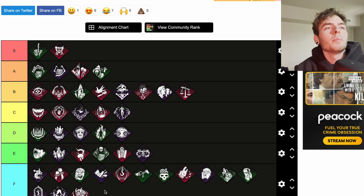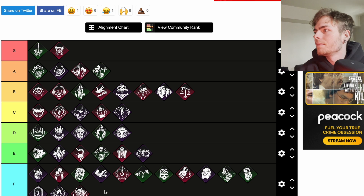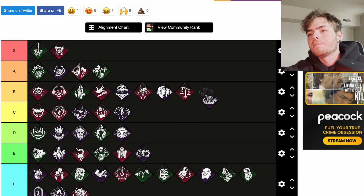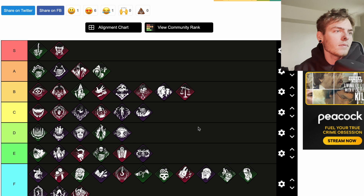Oppression is a teachable Twins perk. When damaging a generator, up to three random generators also begin regressing and trigger a difficult skill check if being repaired. Cooldown of 80 seconds. It's not bad — if you had Pop Goes the Weasel and you're kicking gens often, that could work. The 80-second cooldown sucks compared to Pop's 45 seconds though. I'll put it at C — it's kind of just a side perk.